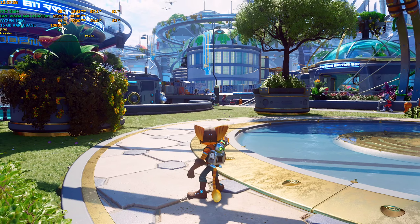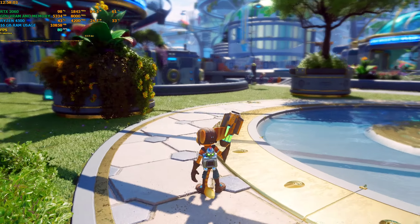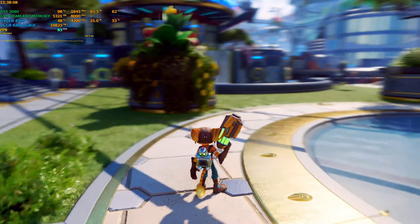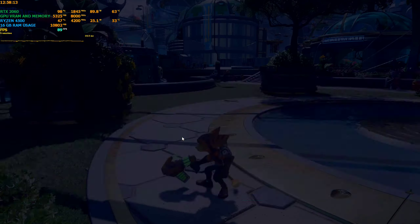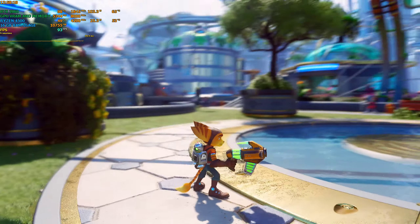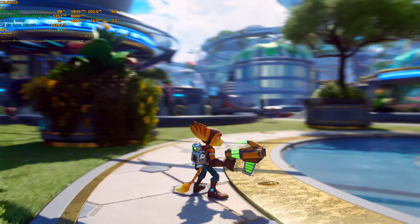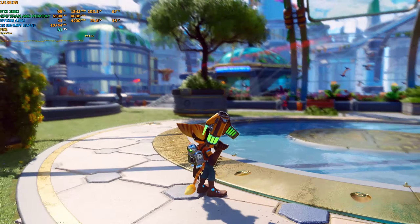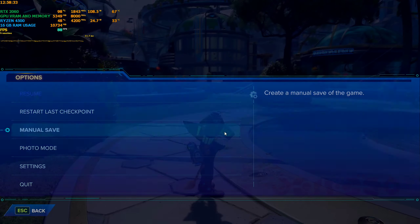With FSR 3 Quality mode, the base FPS is around 80–85, sometimes dropping to 78–79. Notice the ghosting effect around Ratchet's ears — when moving the camera you can see a slight ghosting artifact in that area. It may be subtle in the video capture, but the ghosting near the ears is visible.